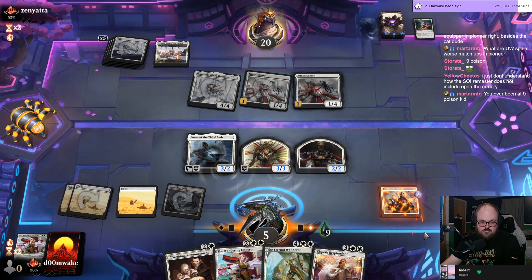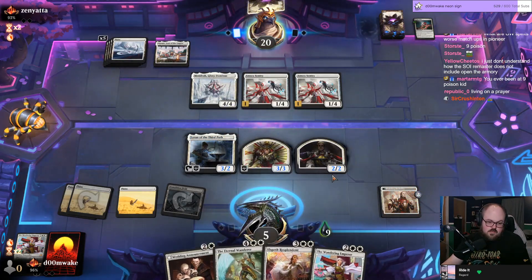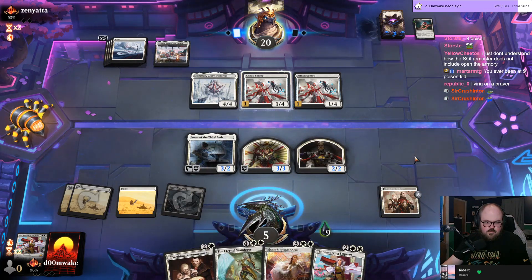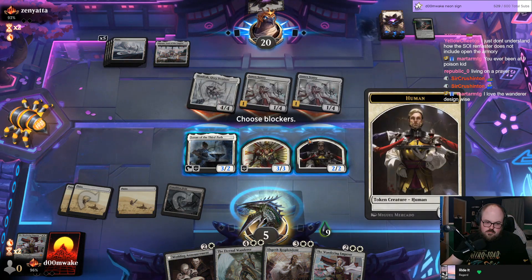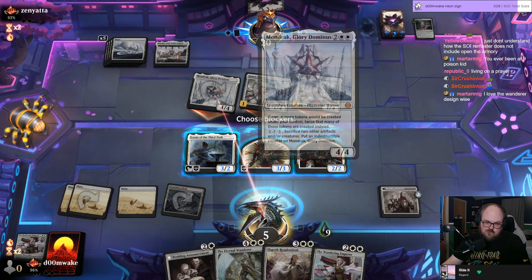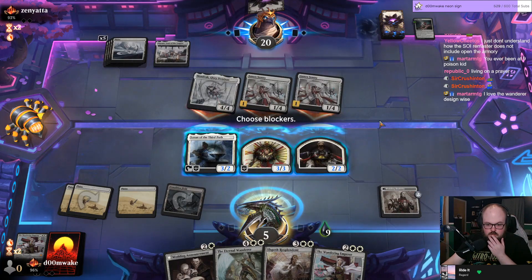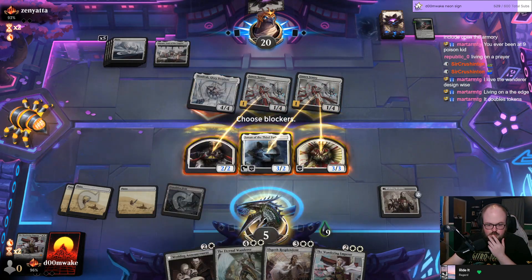Depending on what they draw of course. Can't hold up the Ryrex — casting Loran. This is still good I think. I'm double blocking a Century and going to one — I can go double block Century, bounce off the other one, go to one. I think I'm down for that.